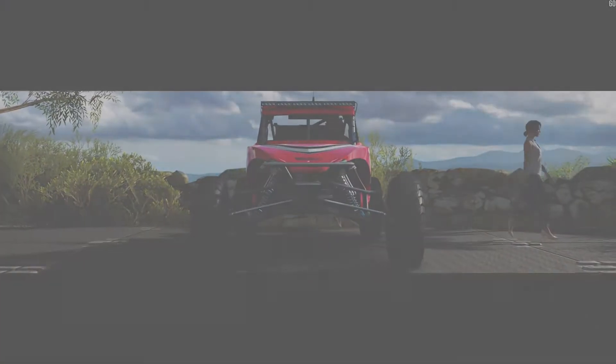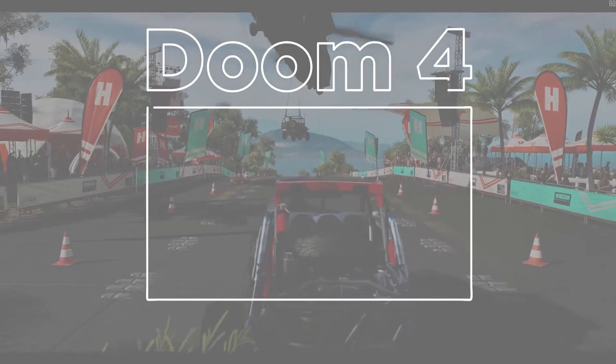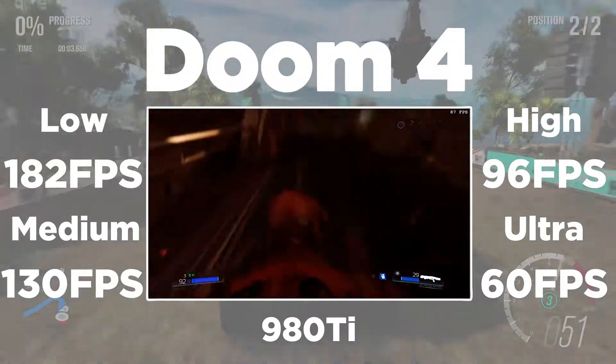And finally, the GTX 980 Ti achieved 182 FPS on low settings, 130 on medium settings, 96 on high settings, and 60 FPS solid on ultra settings.